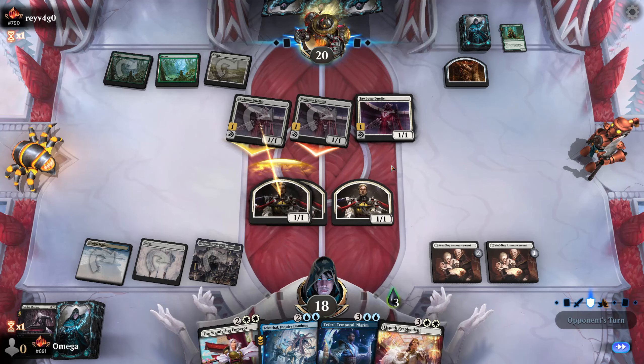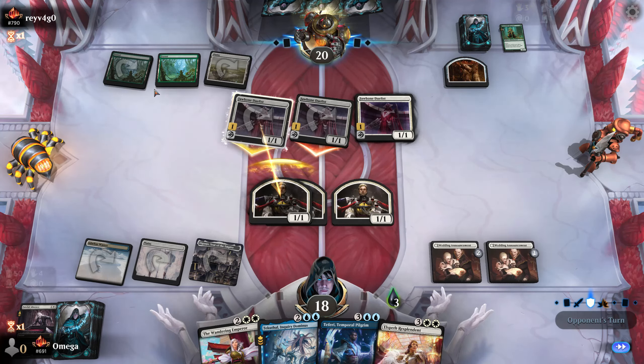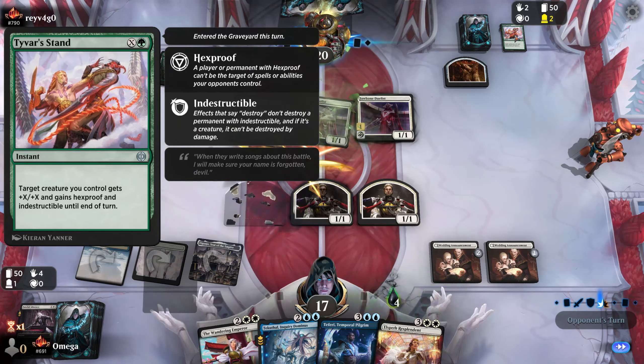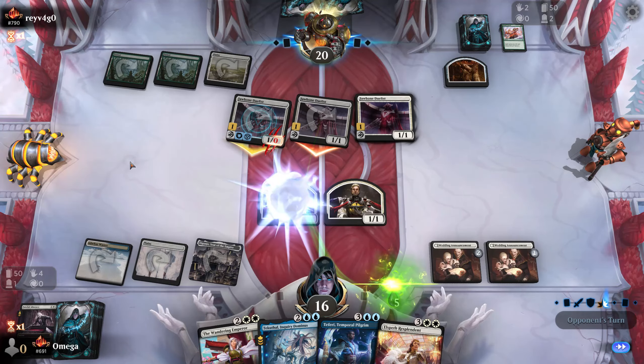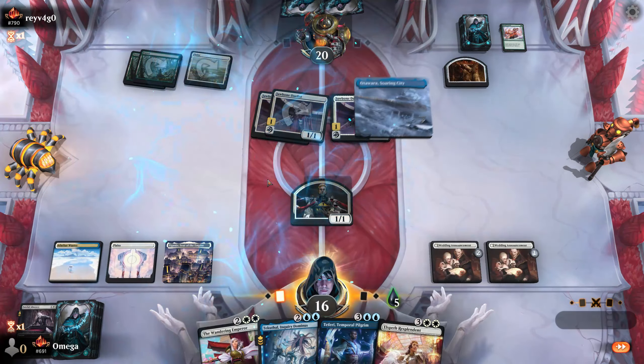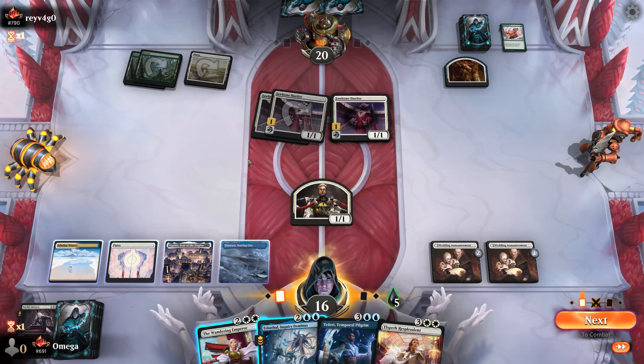In order to pump it he needs more than one mana — it's one green and X. That's the card: hexproof and indestructible. However, this is pretty decent right? And we start flipping right now.